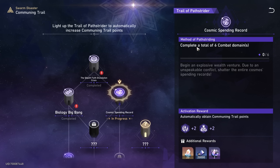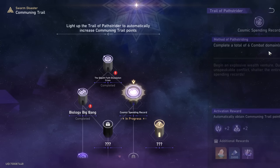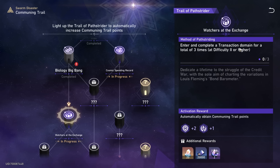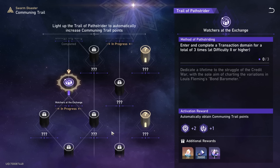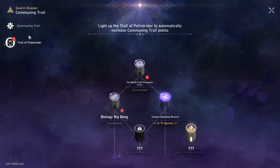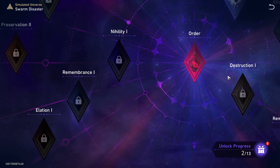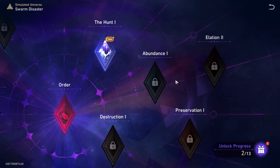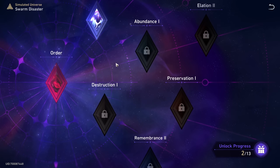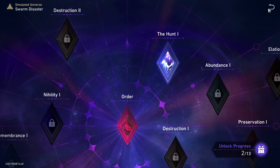We've definitely done more than zero combat domains but we have to actually unlock the path first and then do it. It looks like we can start on this one as well — enter and complete a transaction domain a total of three times at difficulty 2 or higher for example. Geez, there are a lot, and like I said one run took us over an hour. This is permanent content thankfully. I do want to try and get through difficulty 4 and 5. Over here we have completed Hunt 1, though unless I'm blind there does not seem to be a Hunt 2 — most other paths do seem to have a 2, so we'll figure that out later.